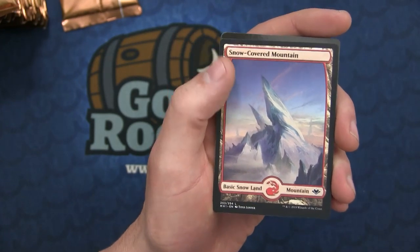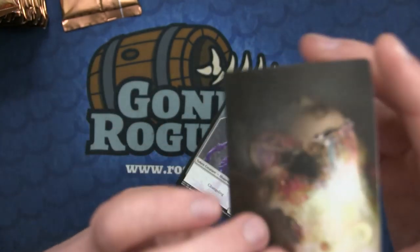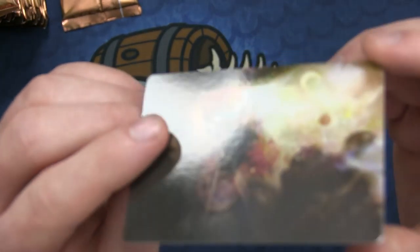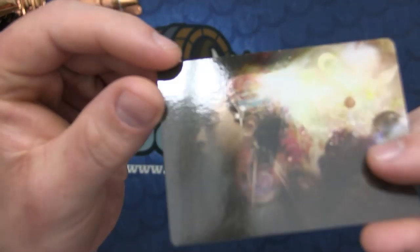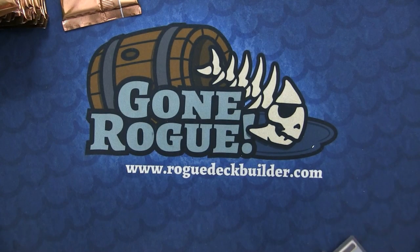The foil is a Dismantling Blow. There will be a snow-covered land in every pack and an art card in every pack. I don't really like the art cards because it's just a waste of ink and a waste of a card slot - this could have just been a card in my opinion. But whatever, some people probably like them and collect them.